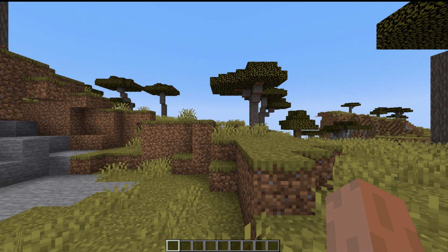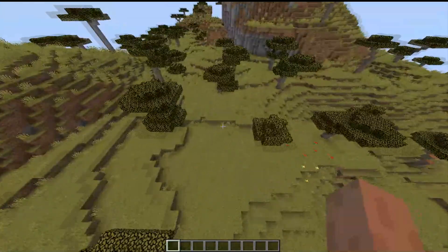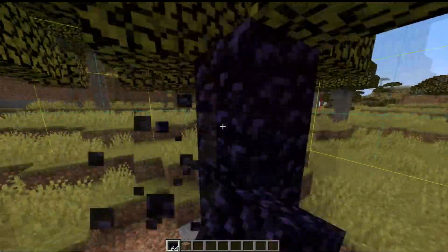How to get infinite lava, whether you need it to make blaze cake or feed blazes. Let's get started. In your world, first find a good spot to make this farm, then make a nether portal that fits under one chunk.